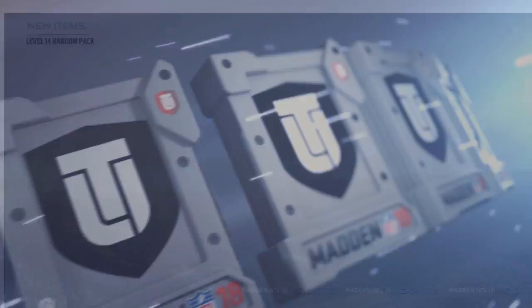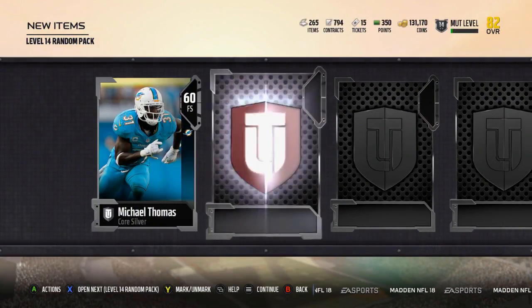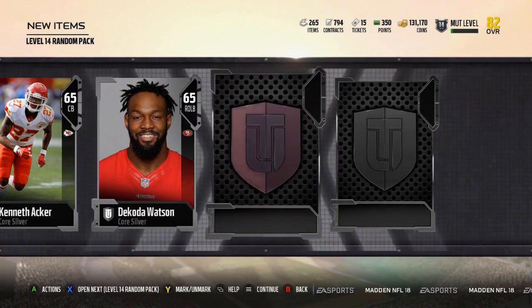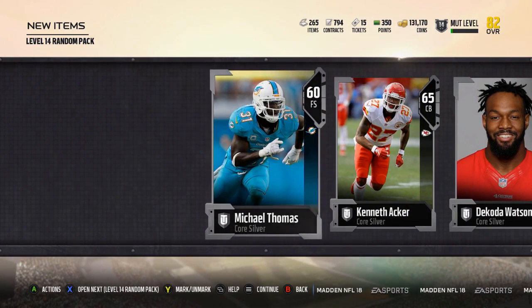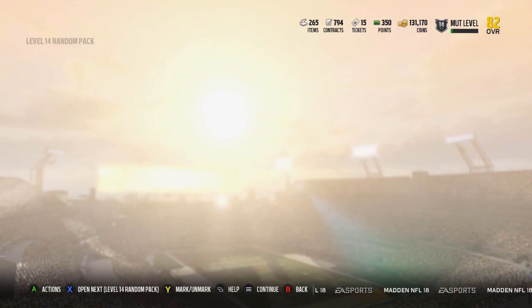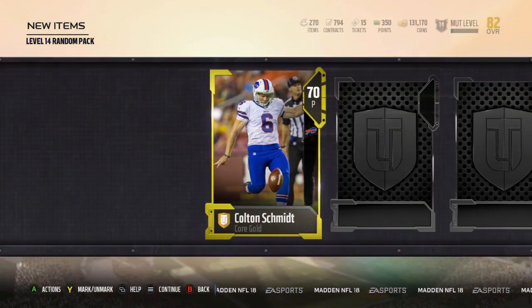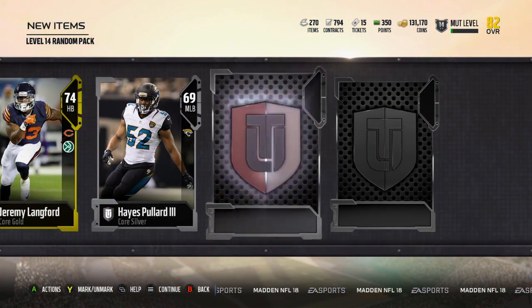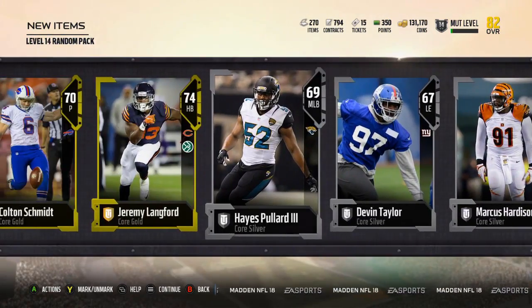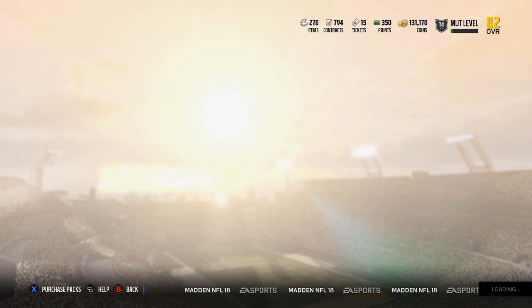Okay, so let's do this one first — this random pack first. Okay, silver, silver. All right, that's a great silver pack. Interesting. All right, here we go. This is the good one. Let's see if we can get anything out of this bad boy. And we're starting it off. Okay. Jeremy Langford. Not amazing, but okay. I'll take it. The main thing is the elite that you get from these and then the Tomlinson tokens.